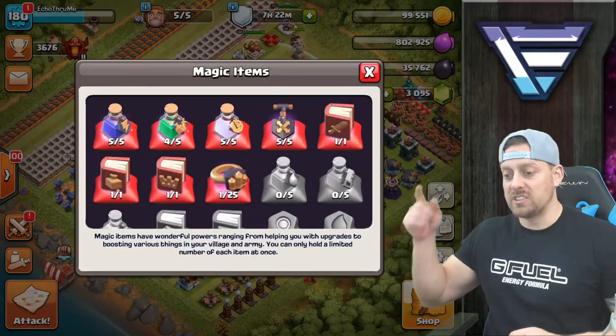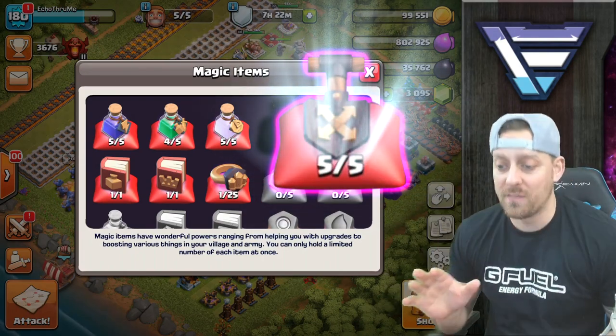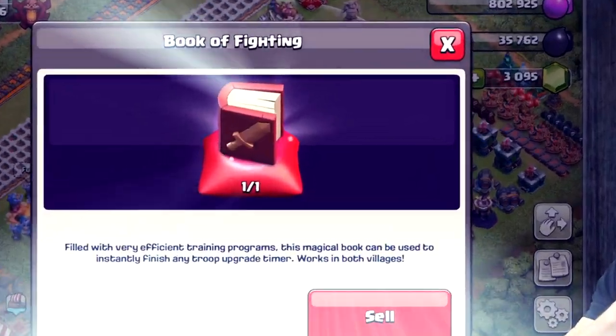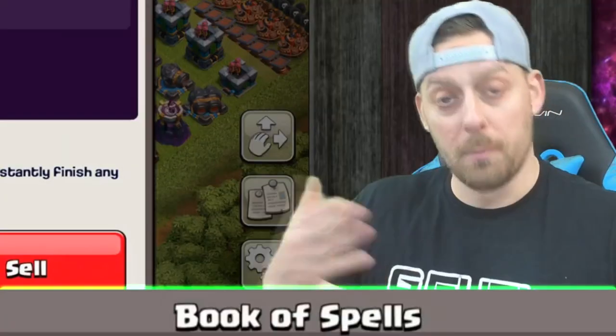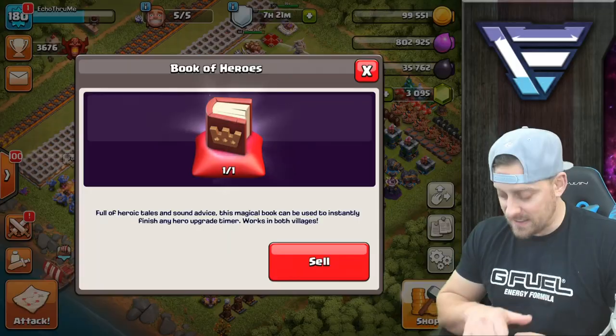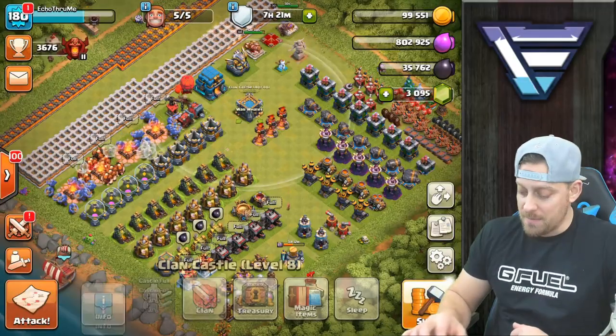You can see the shovels right there - we have five and we're not even going to need all five of them, which is pretty exciting. We also have the Book of Fighting, the Book of Spells, and a Book of Heroes. But my heroes are max so I can either sell it for 50 gems or use it in the Builder's Hall. To be honest, 50 gems would probably be more worth it for me.